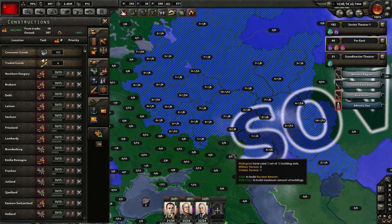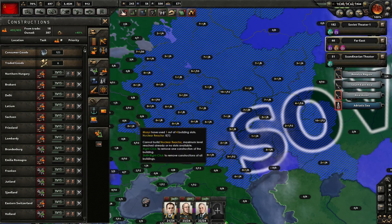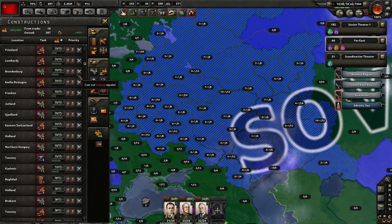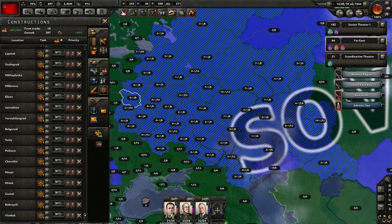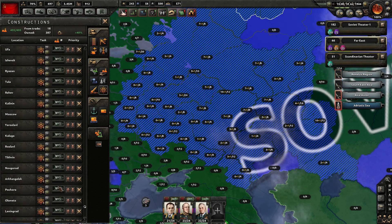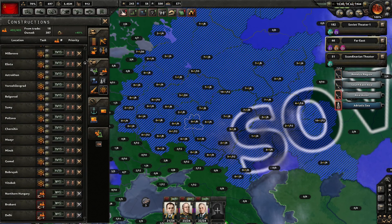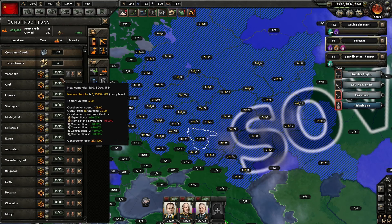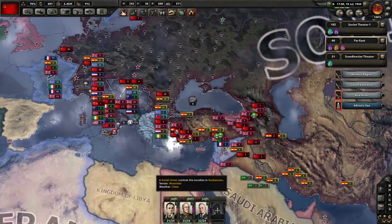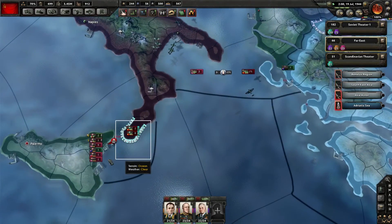We are very strategically building random nuclear factories because bombs are the bomb. They're pretty good. I'd like more - a ton more. I cannot hear you over the sound of communism, comrade. We have to drop bombs on all the people. That's actually going to take nearly five months to build, which is very annoying. But then again, the results are just amazing.